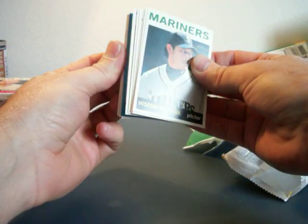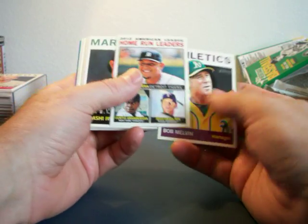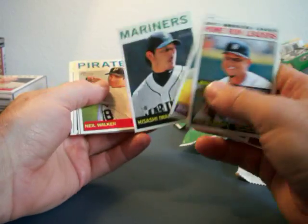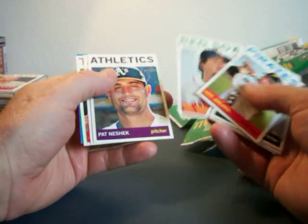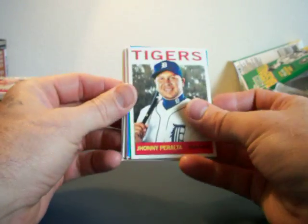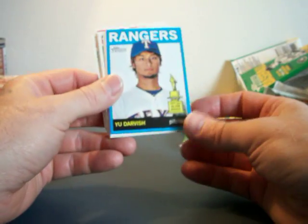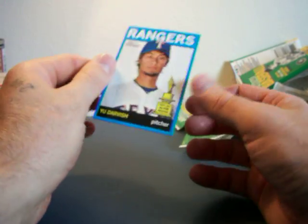There she is. Got Bob Melvin. 2012 Home Run Leaders with Granderson, Hamilton, and Cabrera. Neil Walker. Joe. Pat. Jason. Johnny Peralta. And Yu Darvish — Blue Border SP, not numbered.